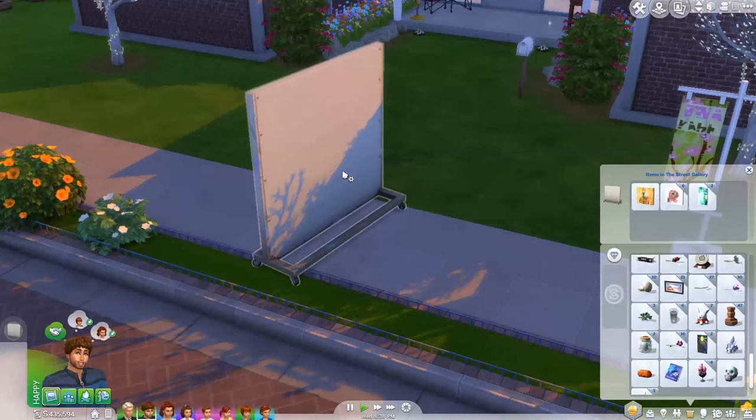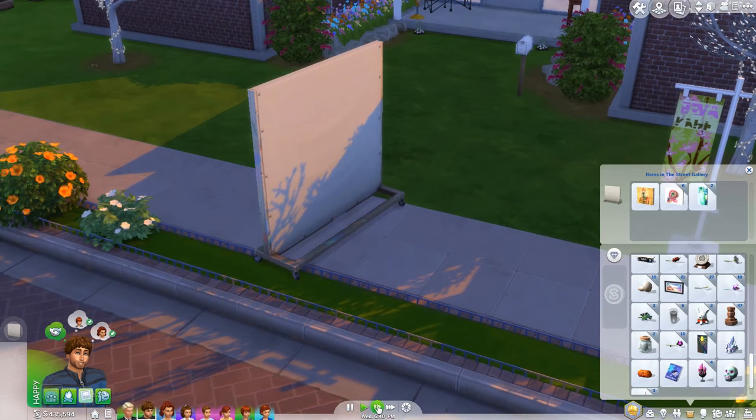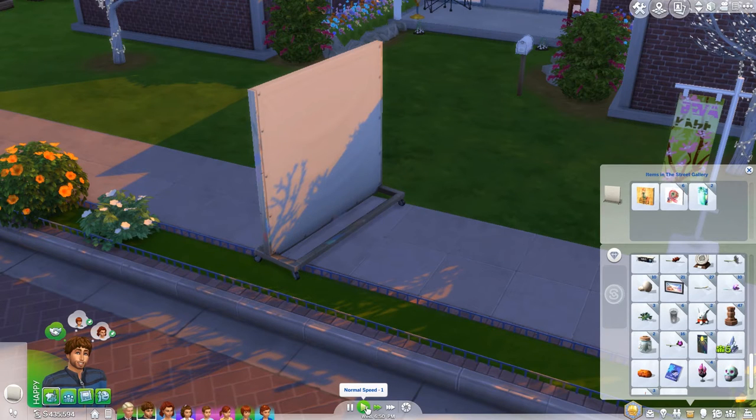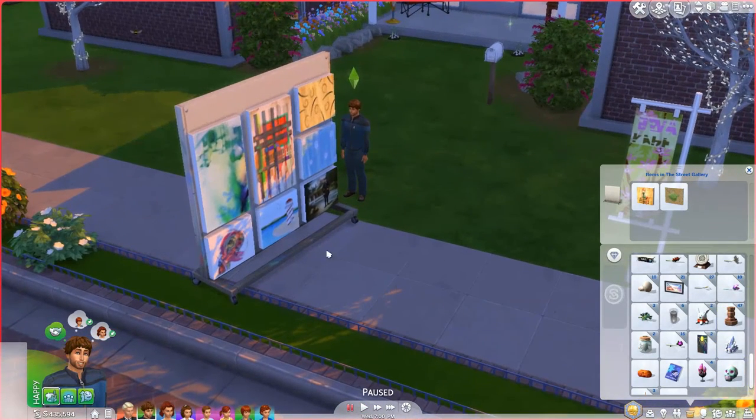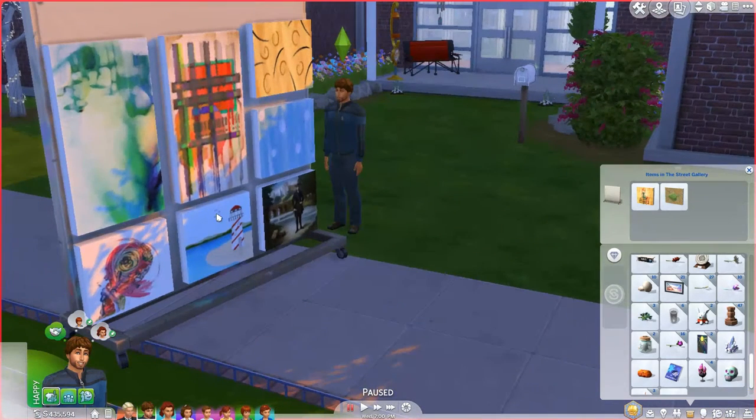To get items from the inventory you have to stock the table, and we'll wait for him to come back. Let's speed up a little bit. So now he's stocked the table. If you had wanted to control what goes on there, you'd only put the items in the street gallery inventory that you want displayed, because if you have more things than will fit, it'll just randomly place what it wants on the wall — or the art gallery, as I call it.